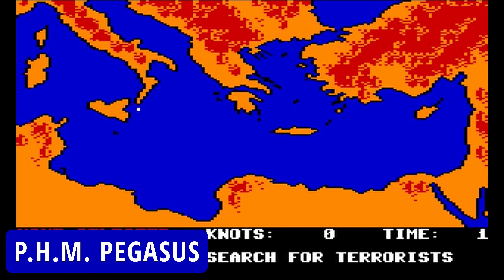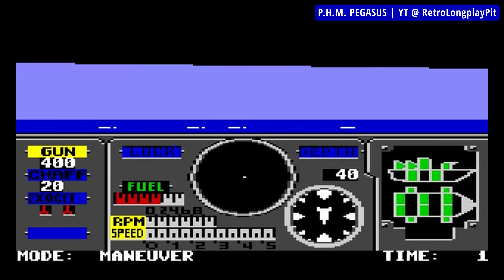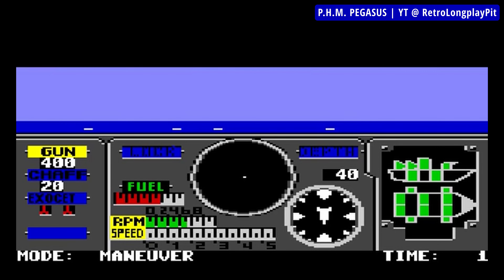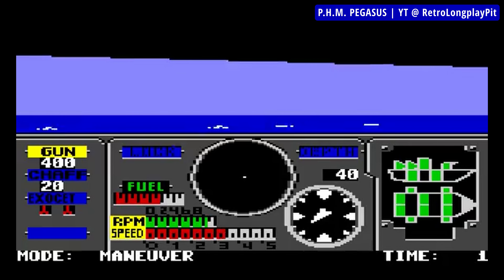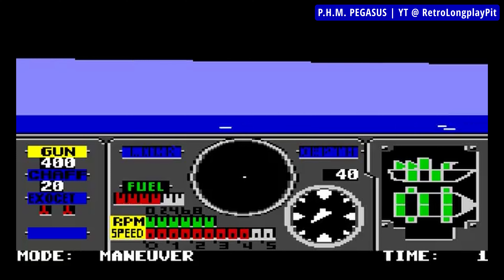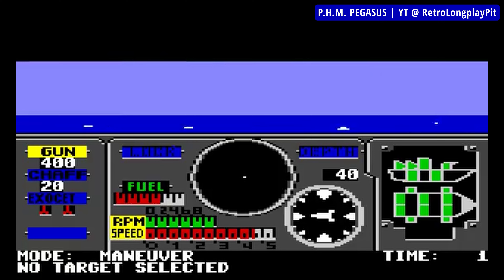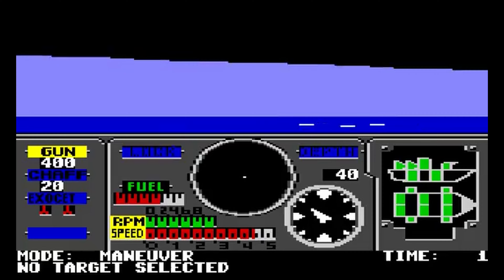PHM Pegasus is a combat simulation game in which you control a small maneuverable attack boat completing a variety of different missions. They can be anything from destroying enemy vessels through surveillance to escorting supply ships through enemy territory. You start the game at the lowest rank and as you progress, completing missions successfully, you'll get promoted, eventually becoming admiral. Missions can be attempted in any order and don't follow any overarching plot. You will get to control additional units like other ships and helicopters in some of them, and that's always fun, so there's a lot of variety if you're into the genre. Honestly, I only ever really cared about submarines when it came to naval simulations, so you'll have to try Pegasus out and make up your own mind about it.